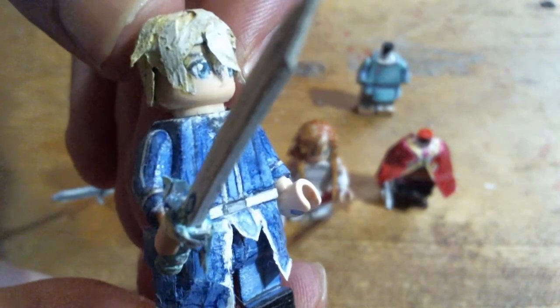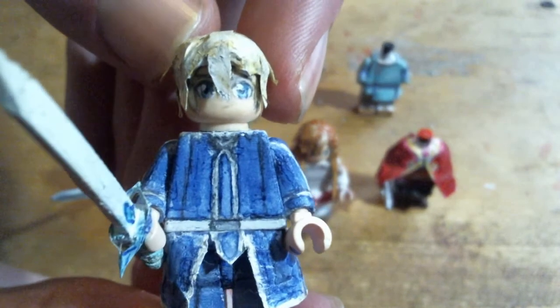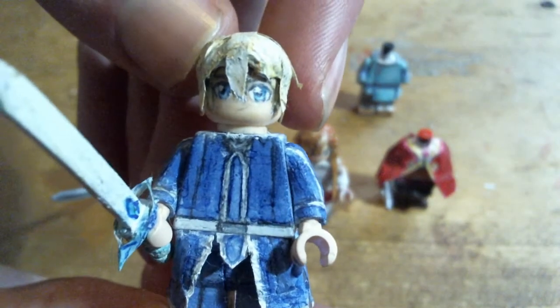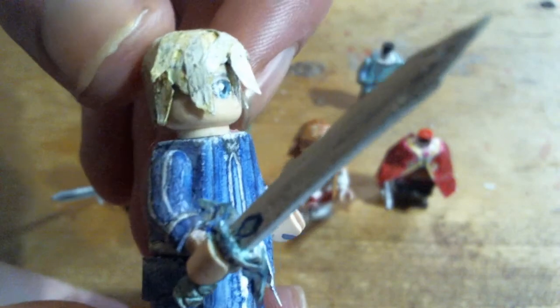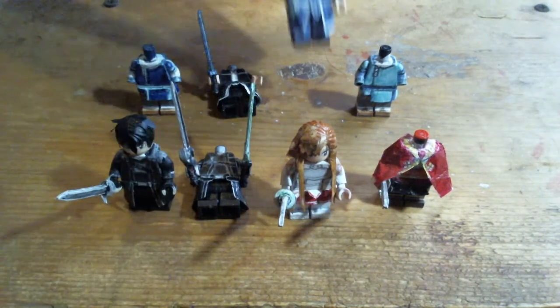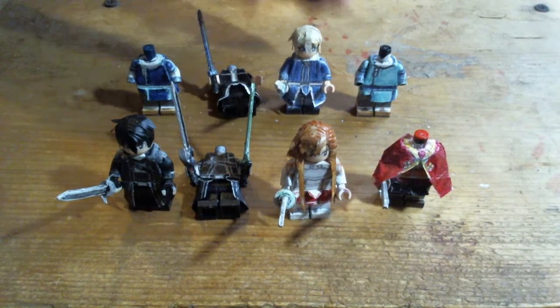Considering how identical their faces are, I could probably take Eugeo's head to make a Corvin from Xenoblade 2 figure if I ever wanted to. Same character designer — they literally just took Eugeo's face to make Corvin.